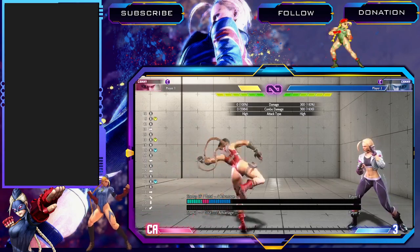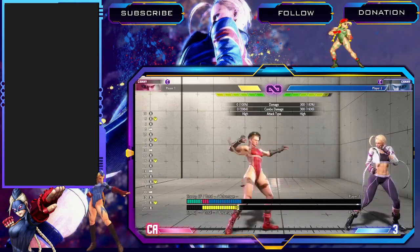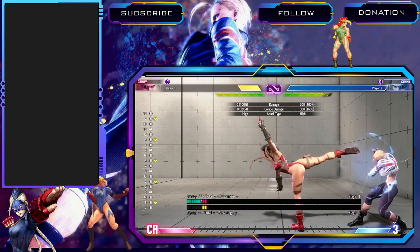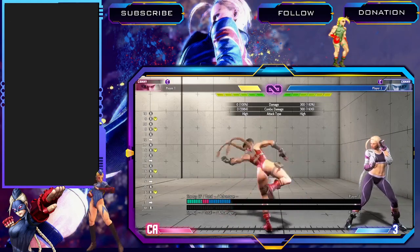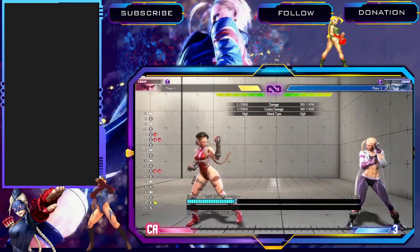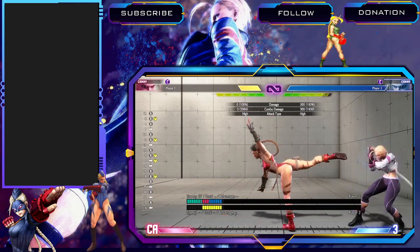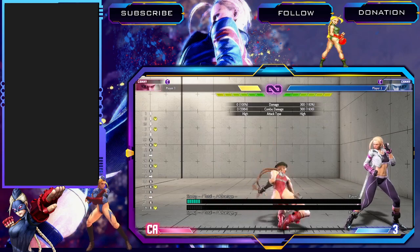Stand medium kick is a very good poke with a lot of range. It's fairly low-committal — only negative four, so no jab in the game is reaching you to punish. You have to be careful if you're being too obvious with it, since you can get punished by someone doing drive impact. But it's a fairly safe, low-committal poke to keep someone at bay and hold your space.